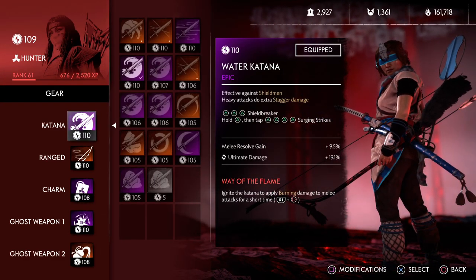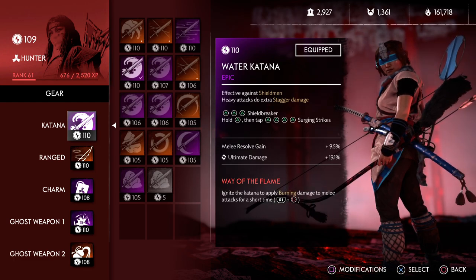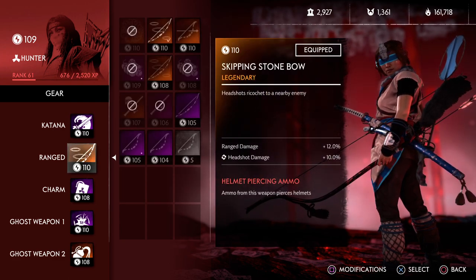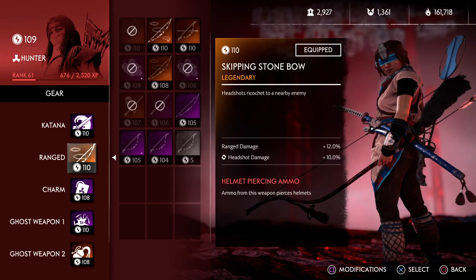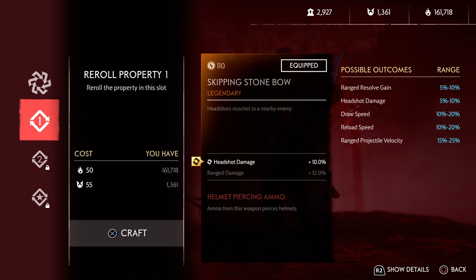Katana-wise, you're going to be calling your ultimate a bit more because you have a Gourd with Injured Resolve, so you can put that ultimate damage. Millie Resolve will gain you a bit more of that Resolve. And Way of the Flame, as always, to mow down those Spear Oni. For this setup: range damage, headshot damage, and helmet piercing ammo. You can go with reload speed or draw speed — I prefer draw speed, just to save some time.